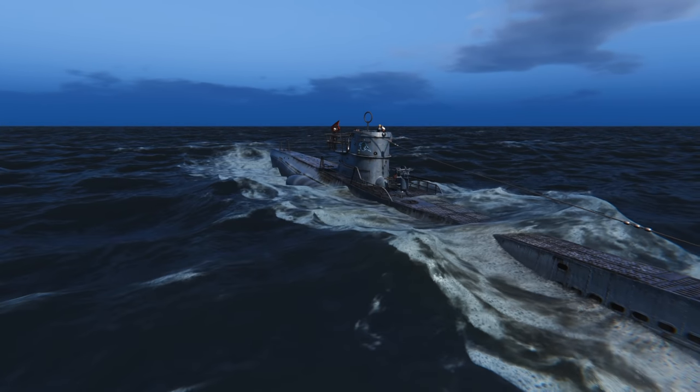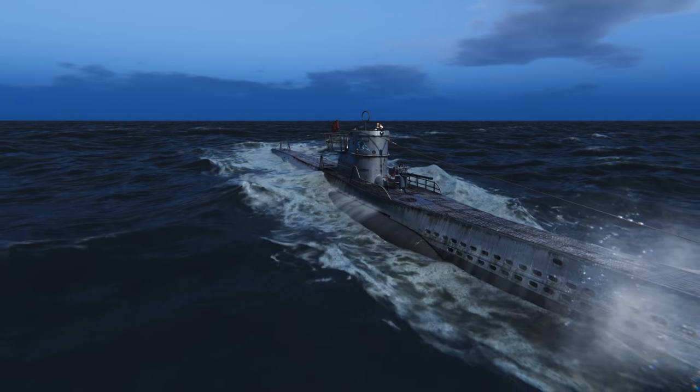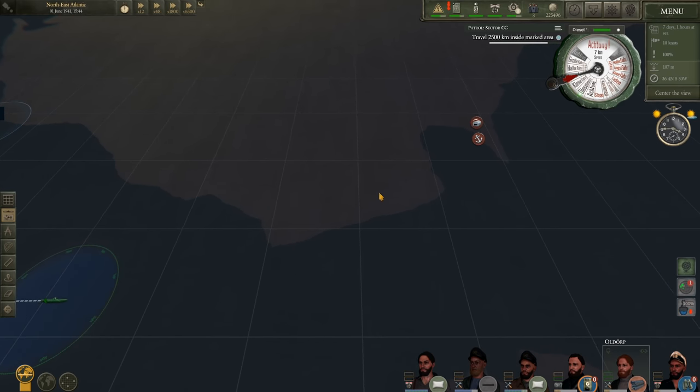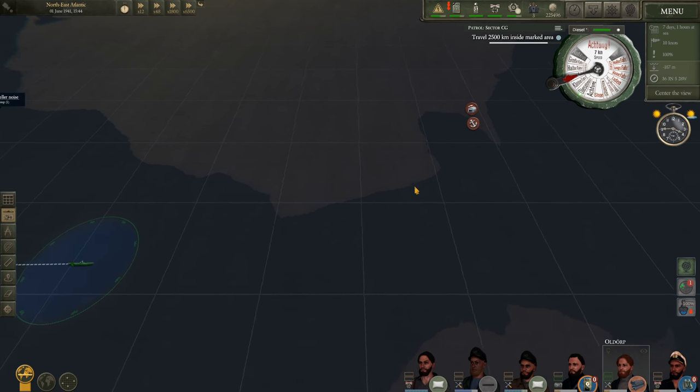Hello everybody, Wolfpack here, and welcome back to more U-Boat as we continue our patrol aboard U-96. In the previous episode, we did a small port raid on Gibraltar where we managed to sink a few ships, and also on the escape, we shot down a Sunderland, which was quite surprising.